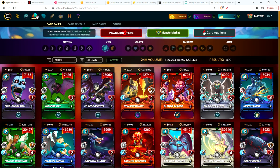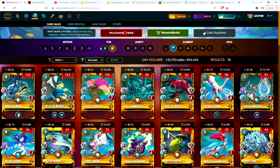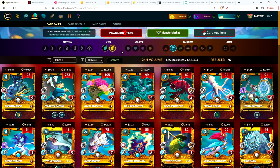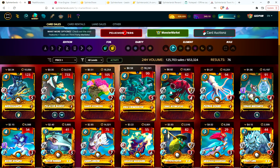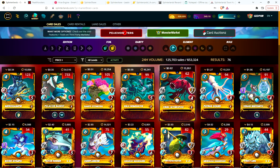I would go to the marketplace and I decided on just renting for one or two splinters. The splinter I started with was water. I would look for gold cards because gold cards give you a 10% bonus. The next thing I looked at was casting cost, because in bronze you're going to have a lot of low mana matches — probably under 20 mana — so I wanted cards in the two, three, and four mana cost range.